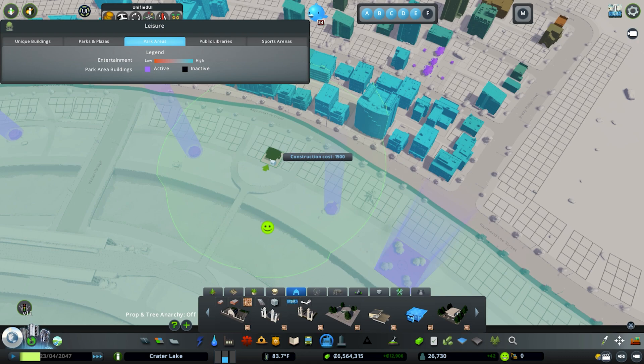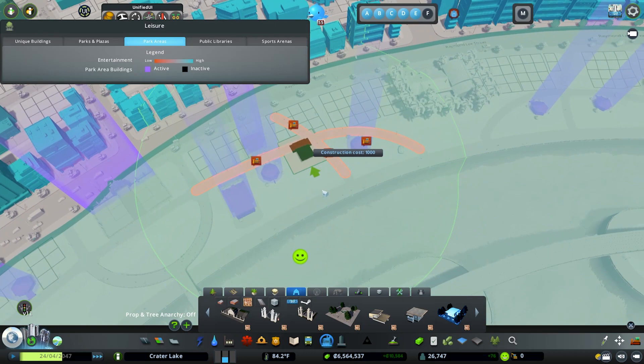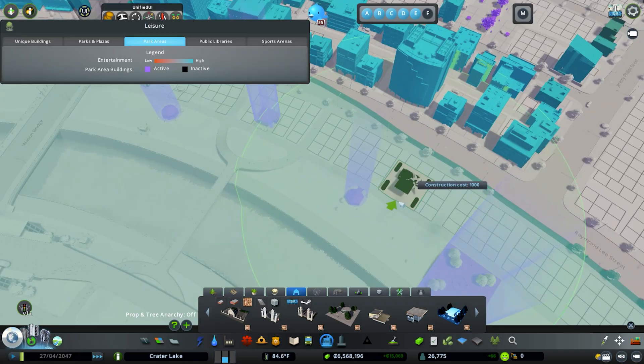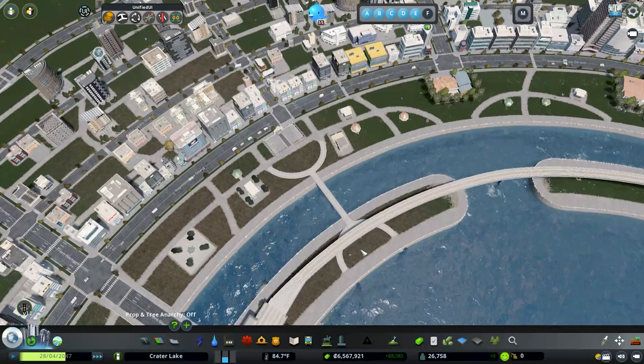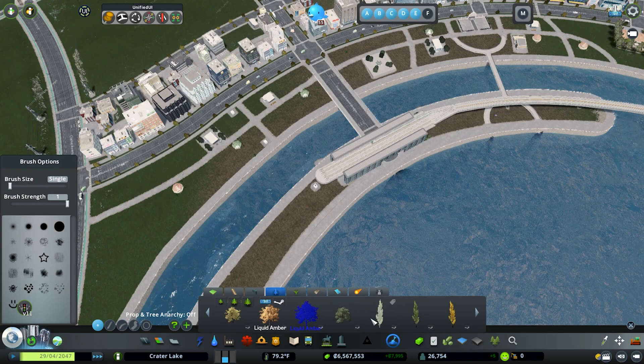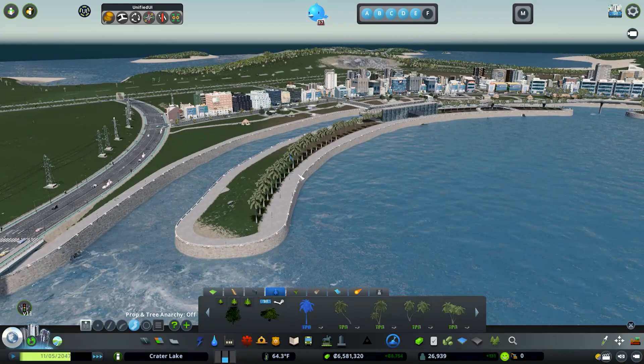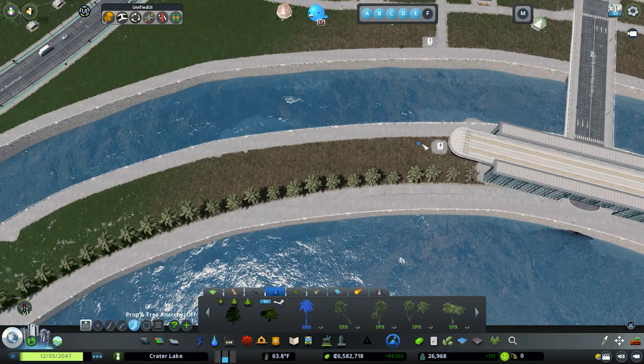We'll do some bathrooms because restrooms are definitely needed in this area. Then maybe two info booths — these provide information like a map of where the gazebos and plazas are for easy access. They also help increase land value. I want some light landscaping — just palm trees since we're right off the water. No foliage because the grass would be the selling point here. Not too complicated, not too intense.